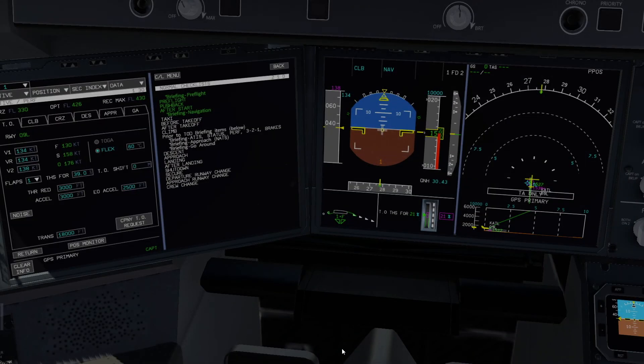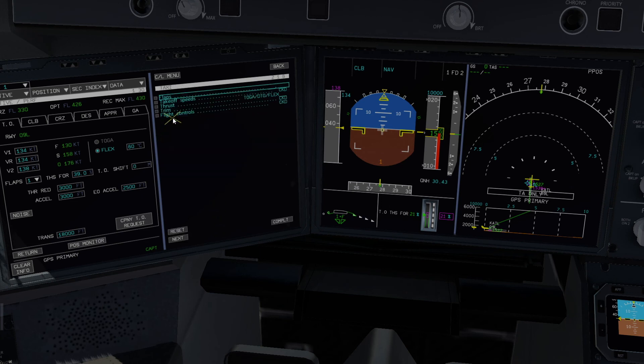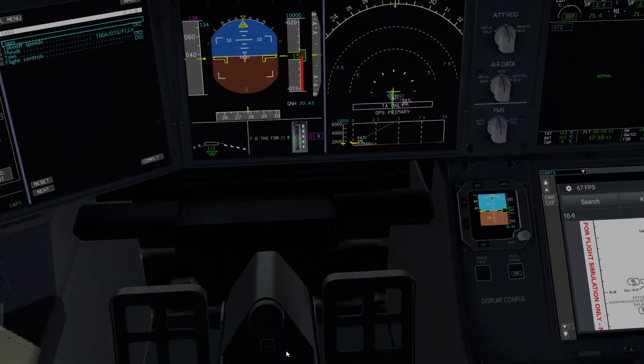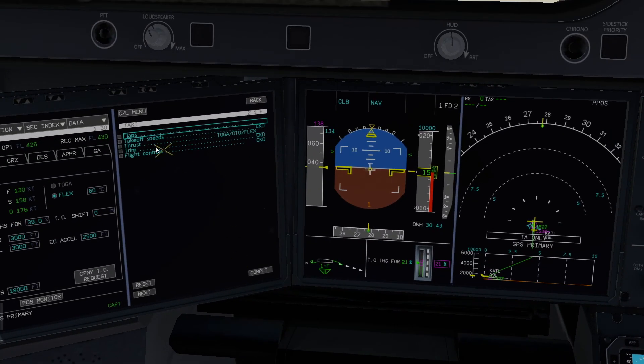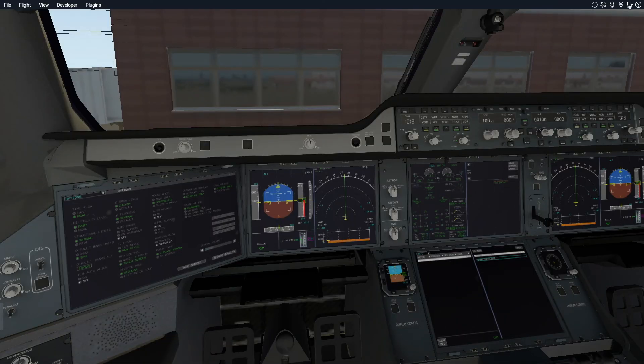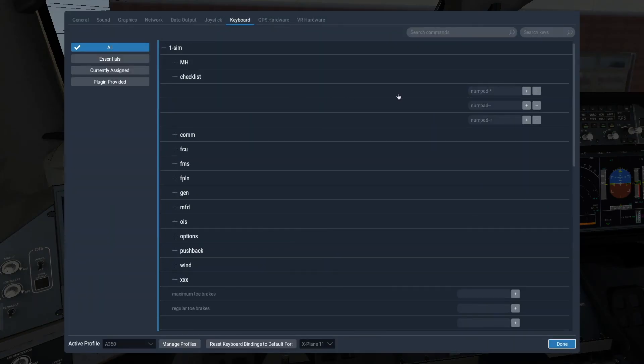Checklists start with a white title, and as you've seen already, they go to all green if they're complete. I mark them complete with the mouse or with my asterisk key. If any item is not done, that item is pink, and the whole checklist is listed as pink on the checklist title page. I've included a little bit of footage here showing my selection of the key mapping of my asterisk key to the actual checklist accomplishment in your keyboard mappings on X-Plane 11.